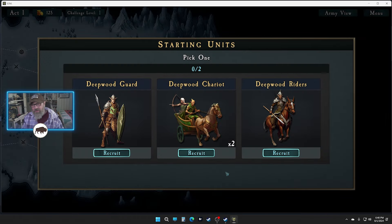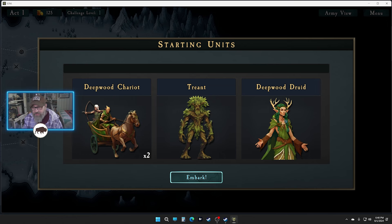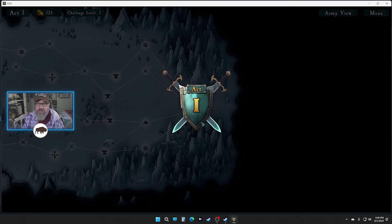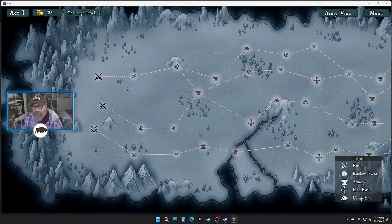The question is what we've got — a deep wood chariot obviously, that's got an arrow in the picture. It's got bows, so we're gonna take it. There's a treant — do they have the ability to heal? I think they can heal these guys. I think I've lost once maybe with the deep wood druid. This is a terrible starting unit combination, let's be honest.